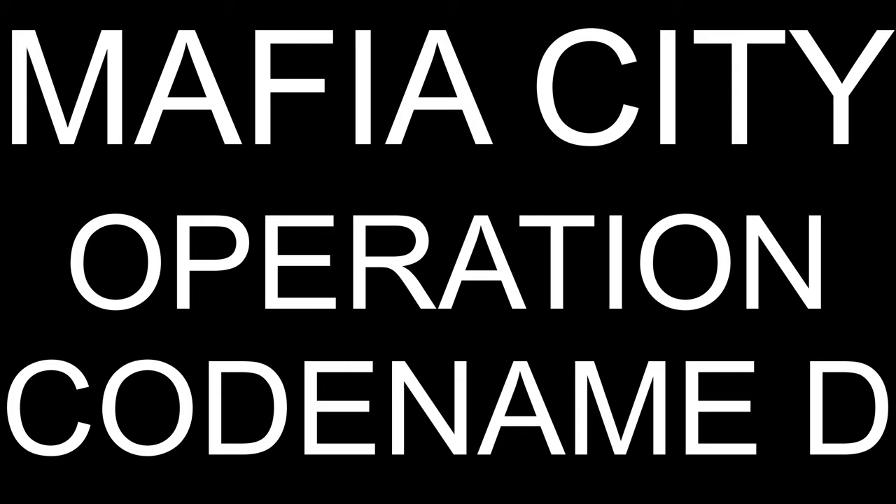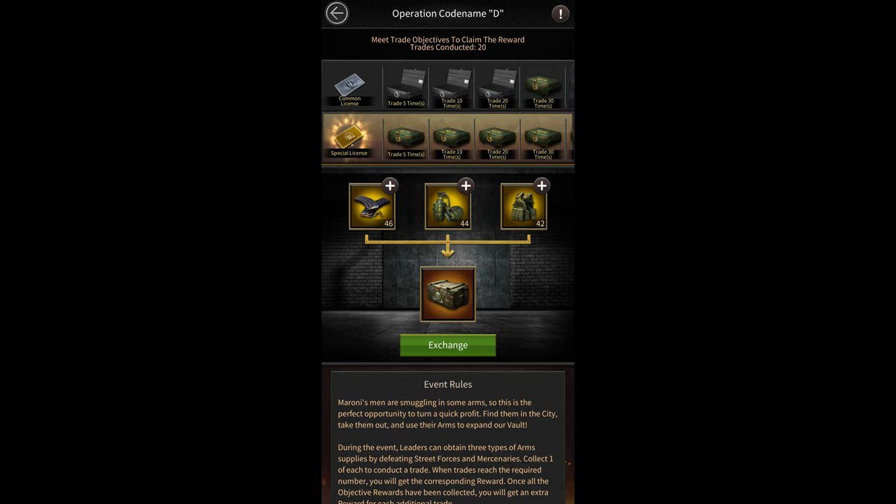In this video, I'm going to be talking about the Operation Codename D event. The main reason I'm making this video is because I have no idea why, out of all the 26 letters in the English alphabet, they chose the letter D. So if you guys know, let me know in the comments down below.